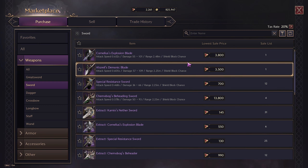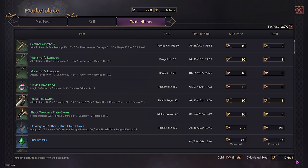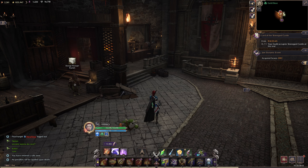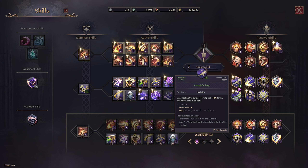First thing — you can come into the market, into the special shop, and you can buy Lucent. Lucent is the in-game currency that the market uses. You can buy it for 99,000 KRW, which is roughly about $75 USD, and you can get 4,100 Lucent. Now if you look at my market, I've made roughly about 17,000 Lucent — that's over $300 worth of Lucent that I've made in game without swiping one cent. So if I would have just spent the $300, I would have gotten this amount of Lucent instead of grinding and selling items I naturally got while playing.